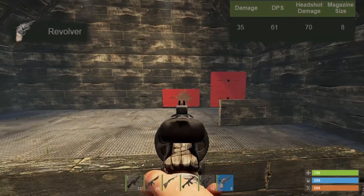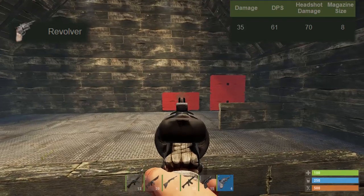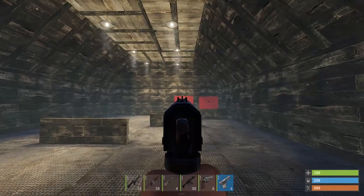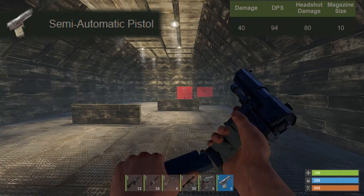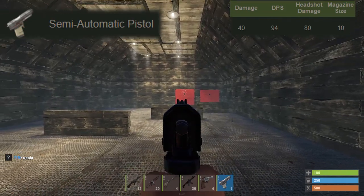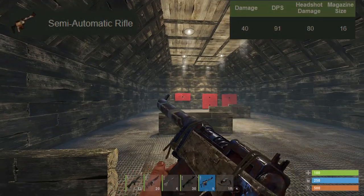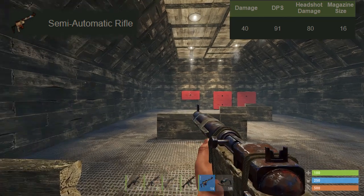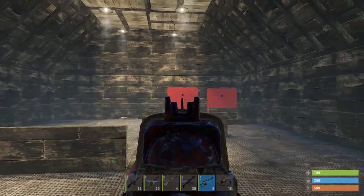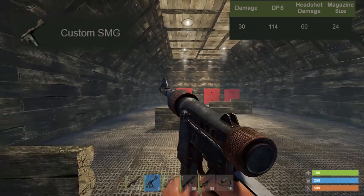Moving on to the revolver: 35 damage per shot, 61 DPS, 70 headshot damage, with eight bullets in the clip. The semi-automatic pistol has around 40 damage per shot, 94 DPS, 80 headshot damage, and 10 rounds in the magazine — a more comfortable amount of ammo. The semi-automatic rifle also has 40 damage per shot, 91 DPS, 80 headshot damage, and 16 rounds, making it one of the more reliable low-to-mid-tier items. The custom SMG has 30 damage per shot, 114 DPS, 60 headshot damage, and 24 rounds in the clip.